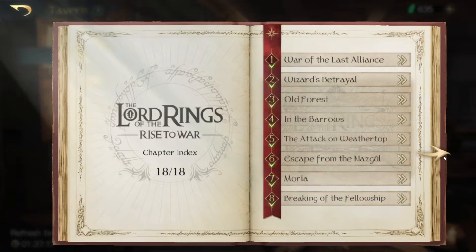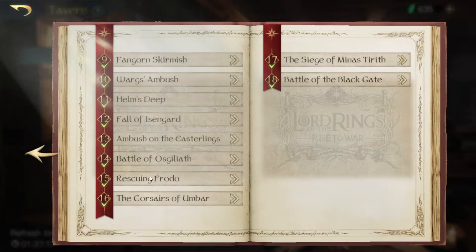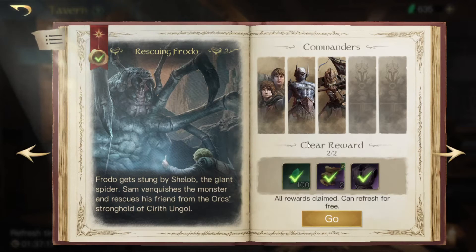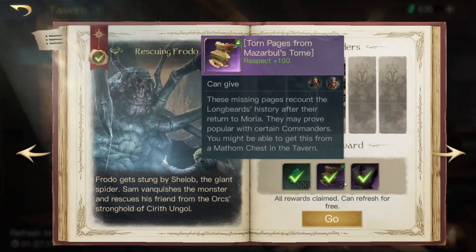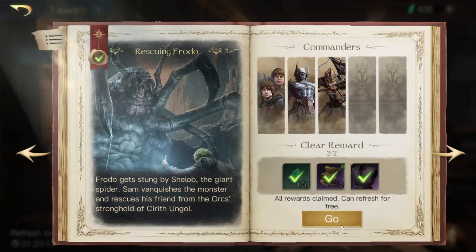Hello guys and welcome back to another Redbook chapter. We are nearly going to the end and we're doing chapter 15, Rescuing Frodo today. As a reward you can get gems, the torn pages for Gimli or Balin, and a purple armor which is very nice.